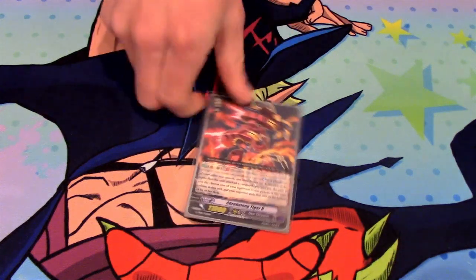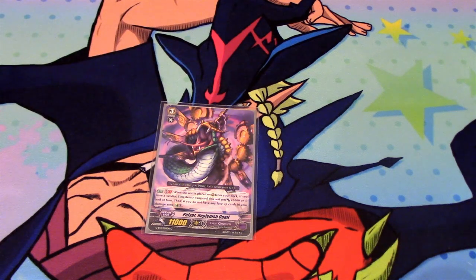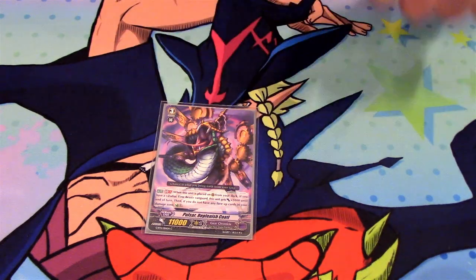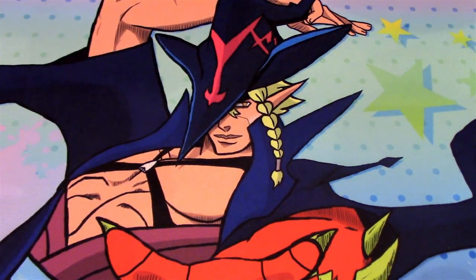Chrono Fang Tiger G — it's helpful. And Pulsar Replenish Kotal. This is a new skill: when it's called to Rearguard from the deck, it gains 3k. GB1 also. And if you have a Zodiac Timeless Vanguard, and if you have no face-up counterblast or damage, countercharge 1. A little helpful — that's useful.